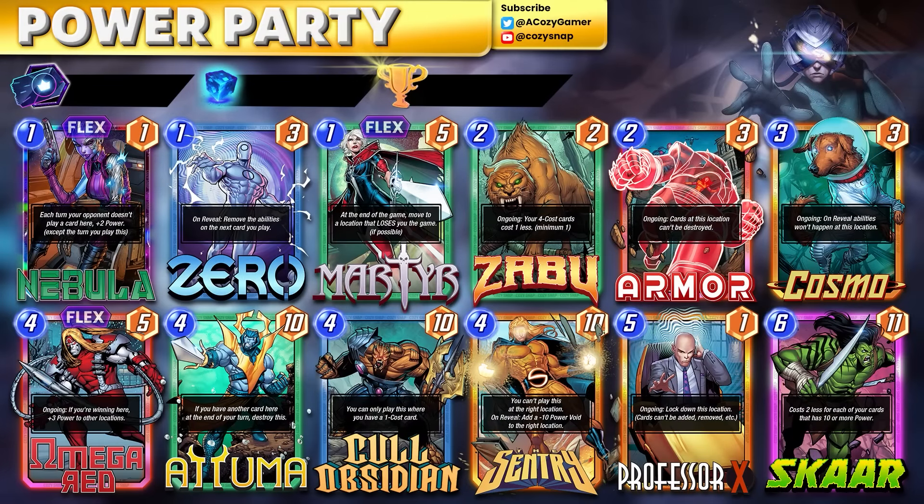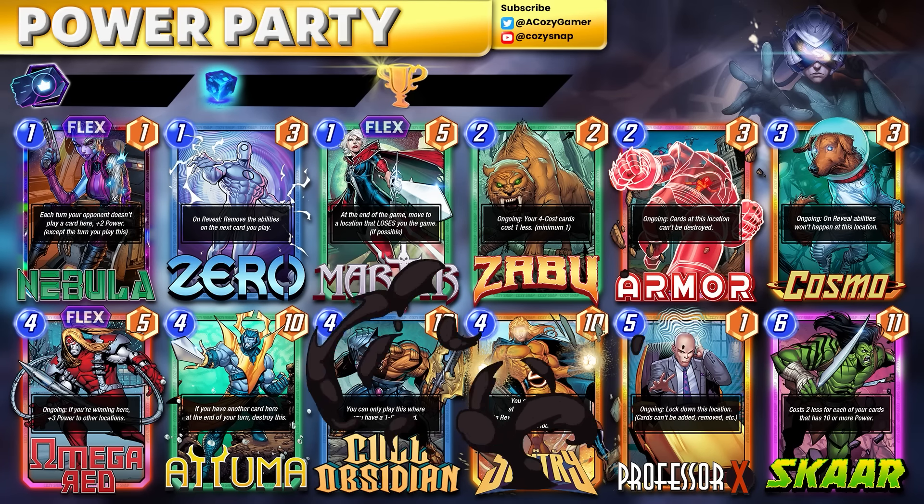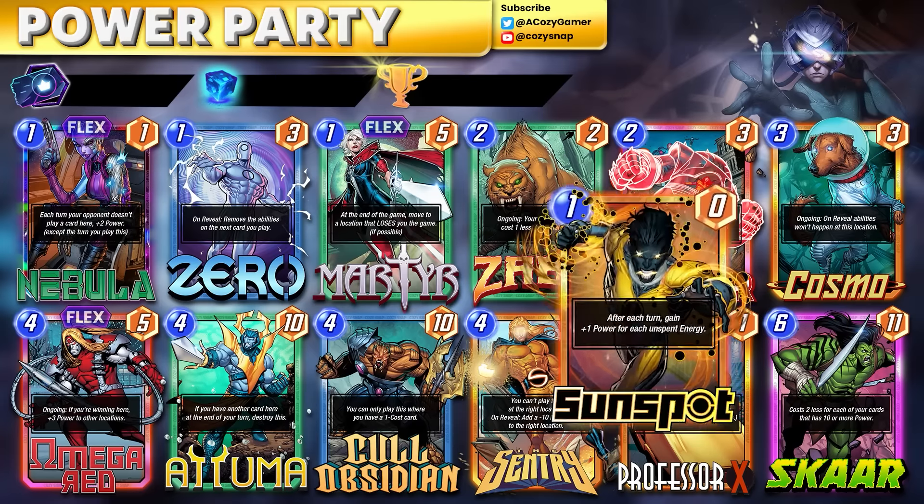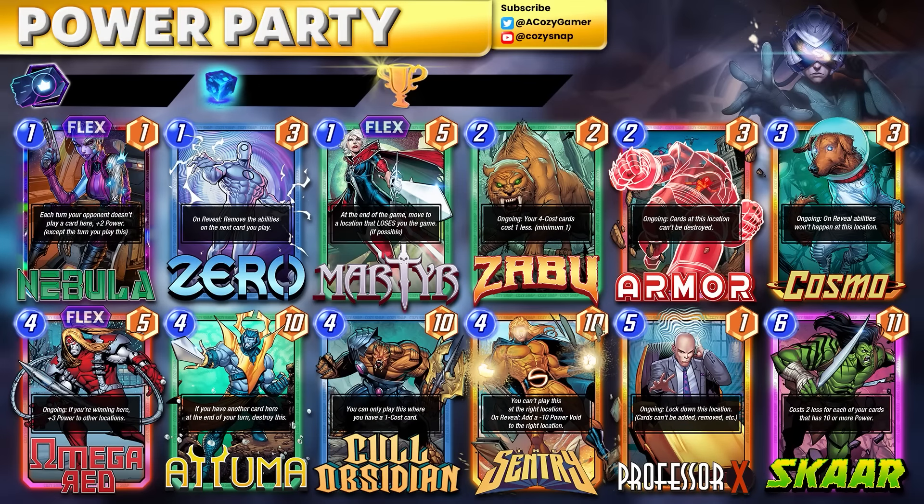We start with Power Party — one of my favorite decks that is actually pretty competitive right now. We've got all the big power four-cost cards and a lot of synergy surrounding them. Cosmo protects Sentry from playing down Void but also prevents Shang-Chi from hitting our big-statted cards. Armor protects our big cards and also protects A'Tumm to allow you to play him into any lane. Omega Red is easy to win a location with because you have so many big-statted cards. Zero in the deck can be played on Sentry, A'Tumm, Kull Obsidian, or Martyr.